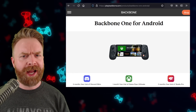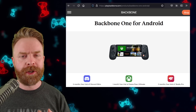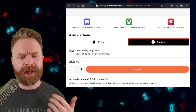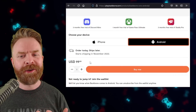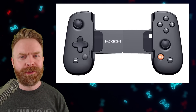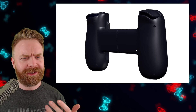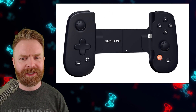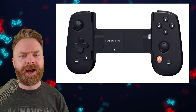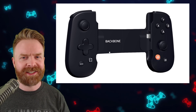Last up, we're talking about a controller. I've received a few messages about this one today — it is the Backbone 1 for Android, which appears to be launching in November. This new controller will set you back quite a bit of money: $100 US dollars. The Backbone 1 is kind of like the GameSir X2 — it plugs directly into your phone and does not require a battery in order to work. Taking a look at it, it looks a little bit more comfortable than the GameSir X2, though I could be wrong — I haven't tested it yet. It is currently out for iPhones, so if you're curious, check out an iPhone review; it'll probably be the exact same controller for Android.